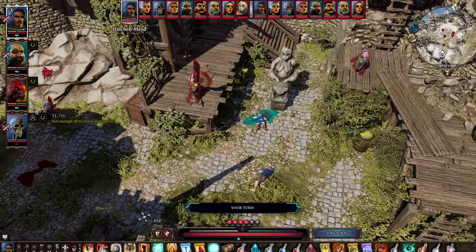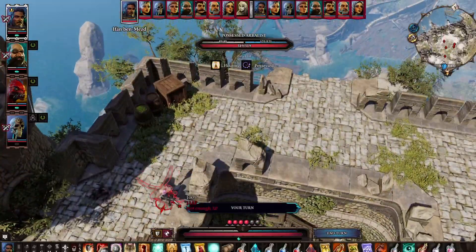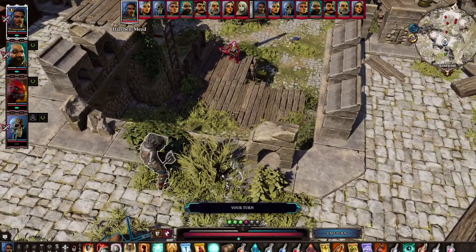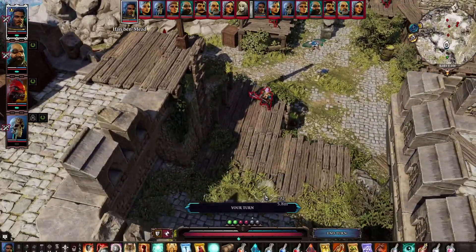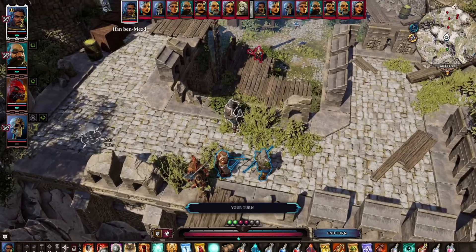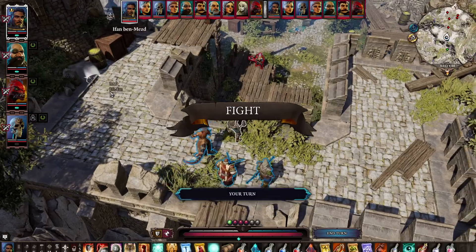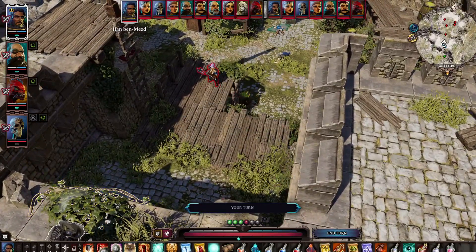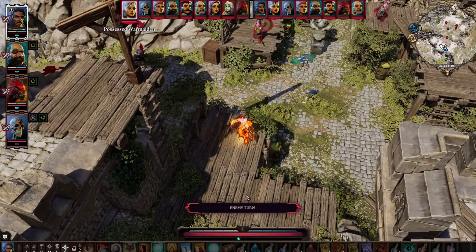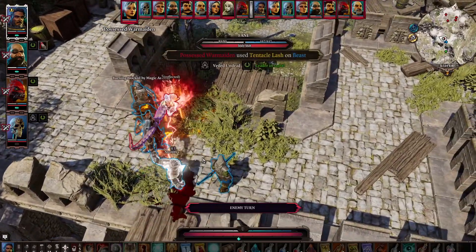Possessed battlemage — two, four, five enemies. There's one up there also. Let's see — Ethan is the first one to go. Red Prince is not in combat yet — go into combat. Ethan is the first one to go. Why not wait up here for them to come? Nice. Wow.